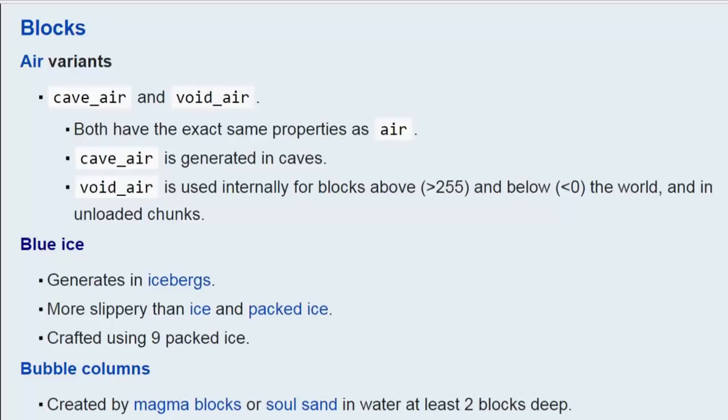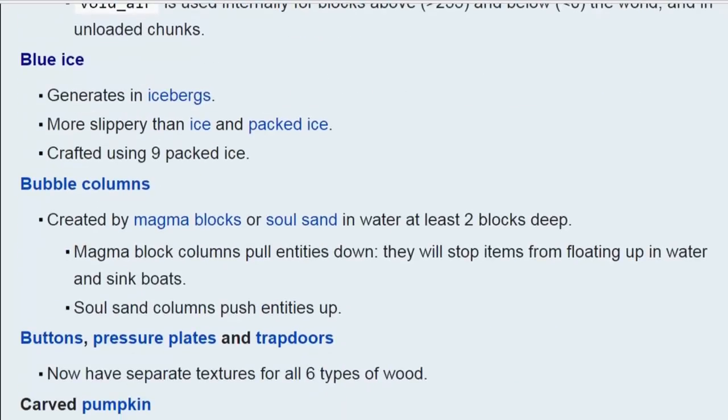First of all, the blocks. Air variants don't actually matter too much — this is just in terms of internal work for the game. There is actually a cave air and void air block, but you won't notice anything different. Blue ice is the new variant you can see from icebergs. They are very slippery, but they have been toned down ever since they became somewhat game-breaking.